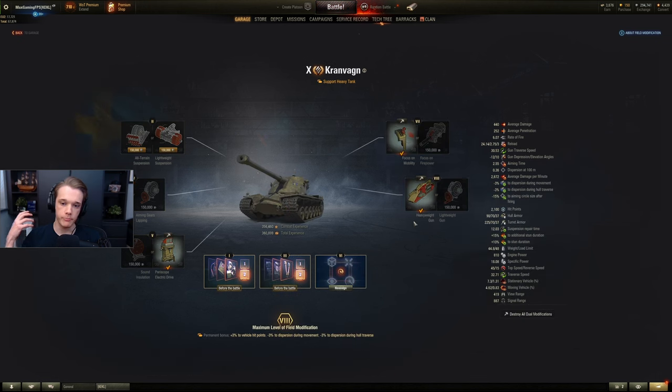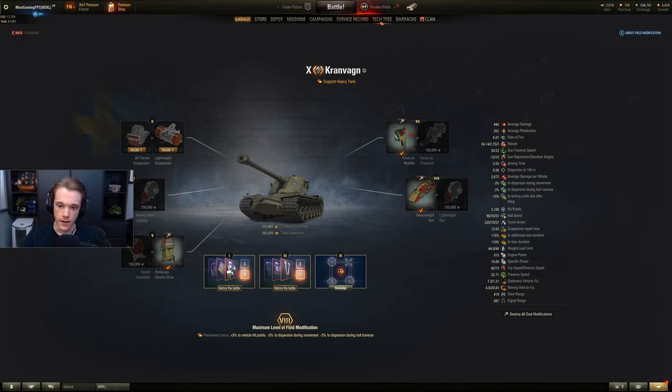Finally there is the support heavy tank, which is the form of autoloaders in this game. Everything on the left is the same. Number seven is either mobility or firepower. For tanks like the Kran that recently got nerfed and now has pretty bad reverse speed, I would probably choose mobility to get that reverse speed back up — combined with turbo you're nearly back to where it was pre-nerf.